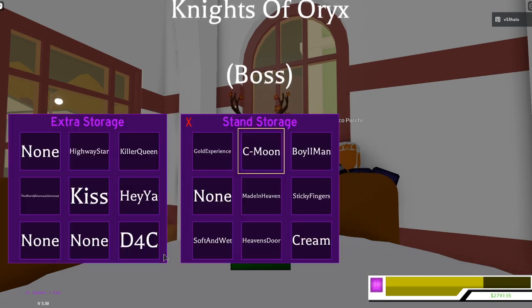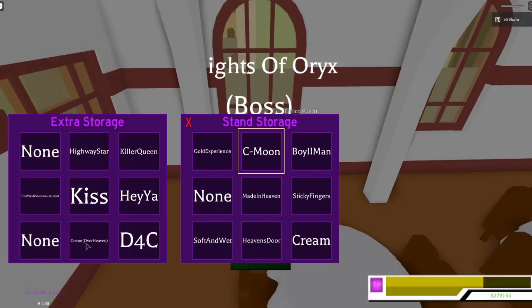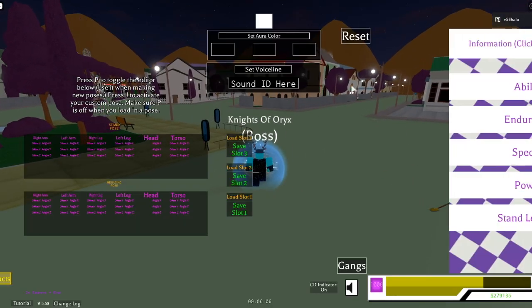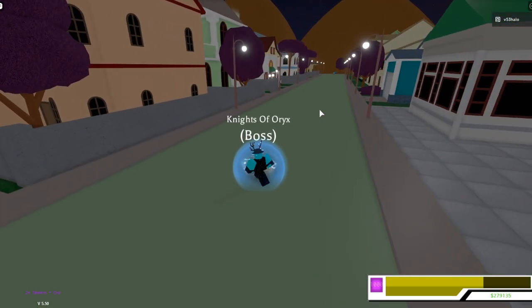So you click the arrow and you have all your stands. If you're just starting the game you won't have any stands in here, but what you can do is put a stand in a certain slot and it will stay in there until you want to take it out. As you can see, my Cream Over Heaven is now gone. You can take it back out or use another stand — it all depends on what you want to do.